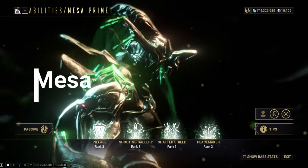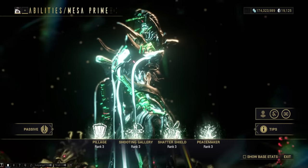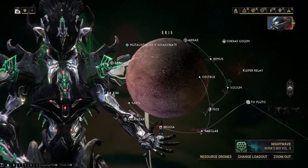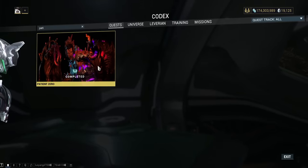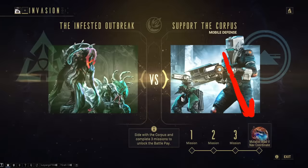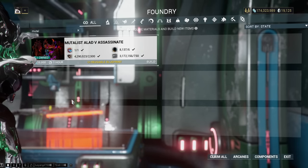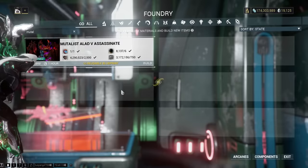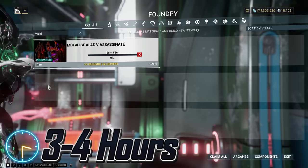Mesa. Her main blueprint is acquired from the market for credits. Each of her parts will drop from Mutalist Alad V. However, you will first need to complete the Patient Zero quest, then farm Mutalist Alad V Nav Coordinates to build a Mutalist Alad V Assassination Key — which is sometimes rewarded from invasion missions, so keep your eyes peeled. Note that four players can share one key. Expect to spend three to four hours on this over many days.